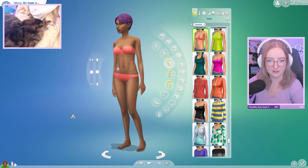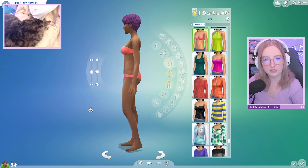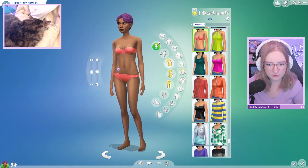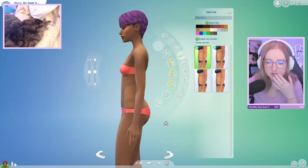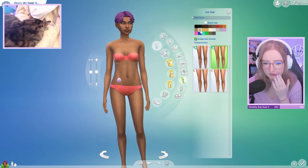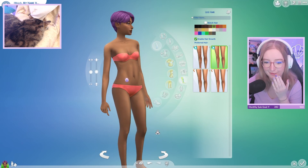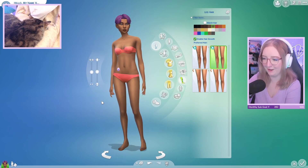Let's work on body proportions — I'm going for a little bit more realistic proportions because those can get pretty unrealistic pretty quick in the Sims. They have body hair — oh my god, it's purple! I'm not giving you purple leg hair. You can have leg hair that's natural but not purple. Imagine how tedious it'd be to dye your leg hair purple.